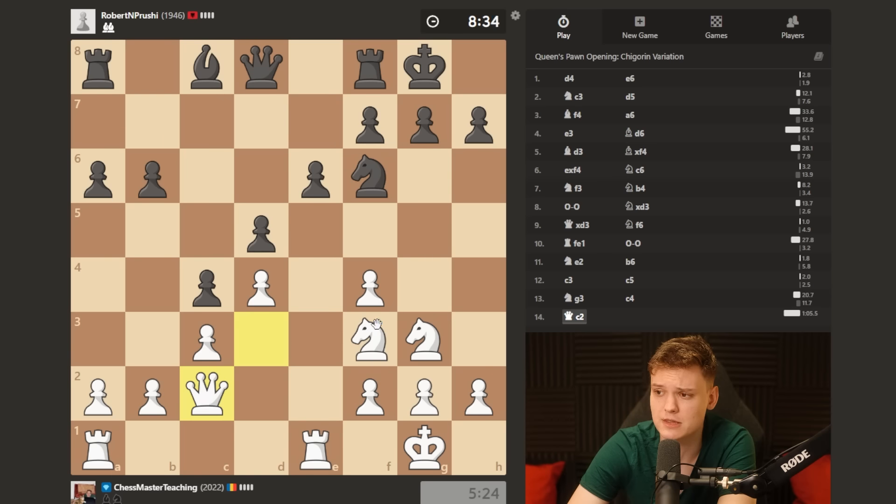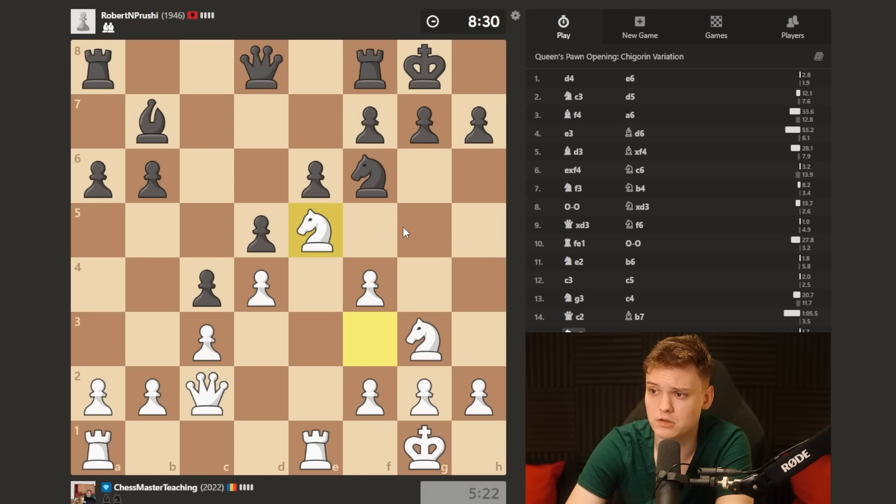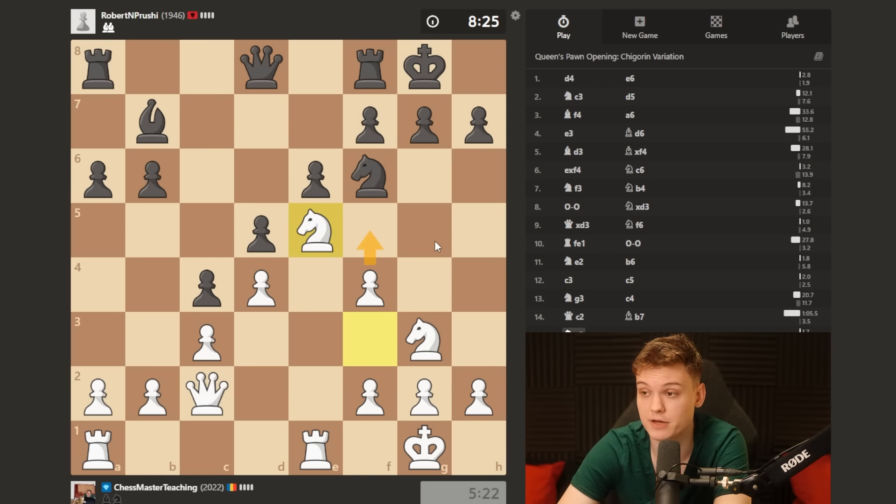I think I'm just gonna start this way and then maybe knight e5, rook e3 would be like the most flexible way of doing it. And I still also have a very dangerous idea to play f5 right now.